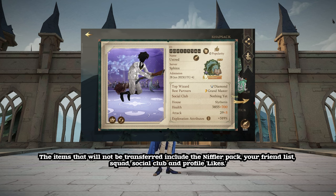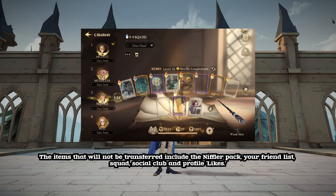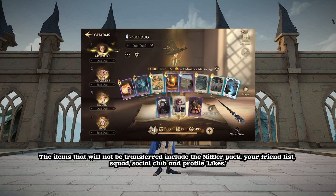The items that will not be transferred include the Niffler Pack, your friend list, squad, social club, and profile likes.